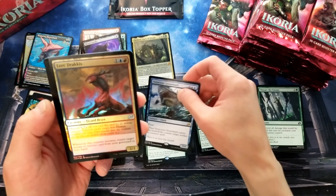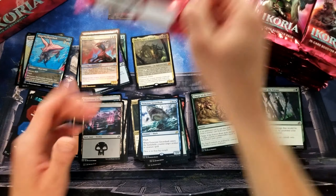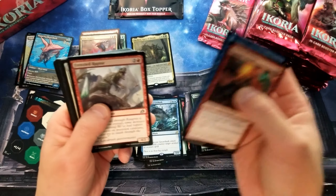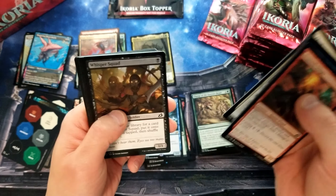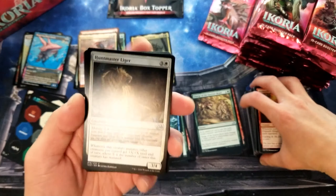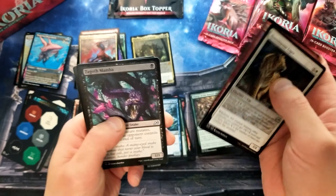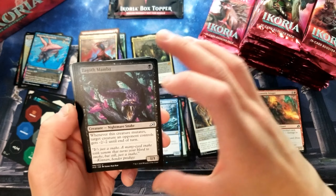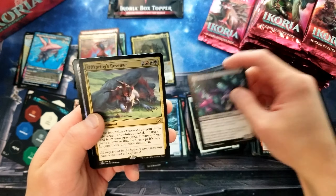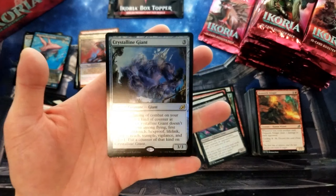A lot of these cards are all very new to me. Between being quarantined and working from home and not having daycare, it's been an interesting life change. Huntmaster Liger — what is this guy? He's kind of cool looking. Whenever it mutates, target creature an opponent controls gets minus two, minus two. All right. Offspring's Revenge and a Crystalline Giant — our first foil rare. Hopefully it's not our only.